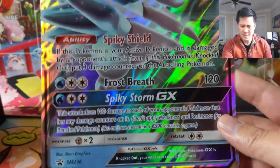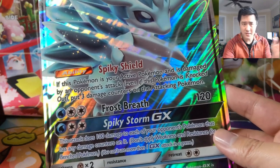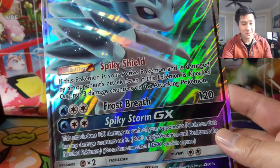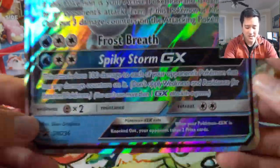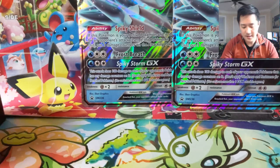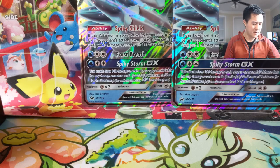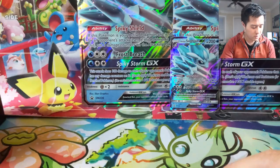Frost Breath for 120 — I feel like 130 is better. There are a couple of things that come to mind, like Giratina, but I'm sure there are other things at 130, so coming up one short is really painful. But Spiky Storm sounds like it has a lot of potential — 100 damage to each of your opponent's Pokemon that has any damage counters on it. I'm not sure how you proc that, but a couple things come to mind: Spell Tag with Malamar, Marshadow, even Mew potentially. So we got two of those promos.